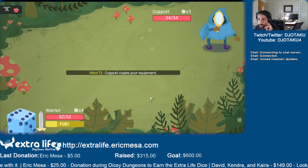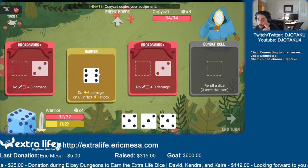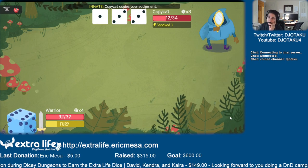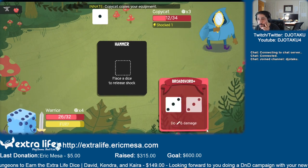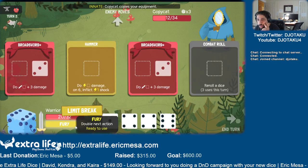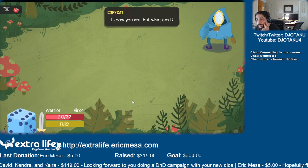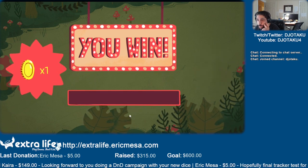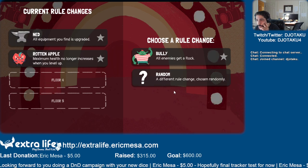We're up to all my health. Shocker! I've got more dice than I can use in one turn now. Nick Furytan - boom, boom! Very cool. Next level: all enemies get a rock.